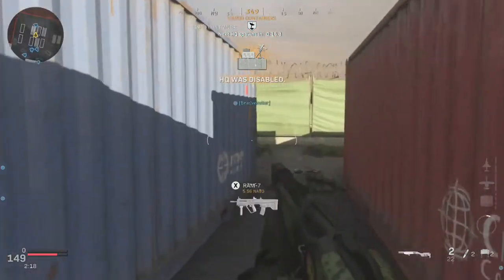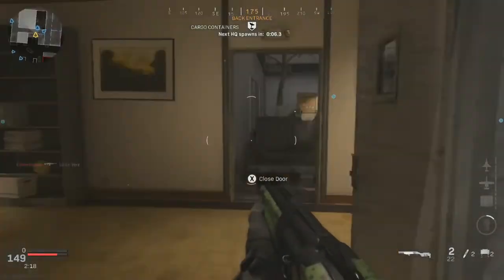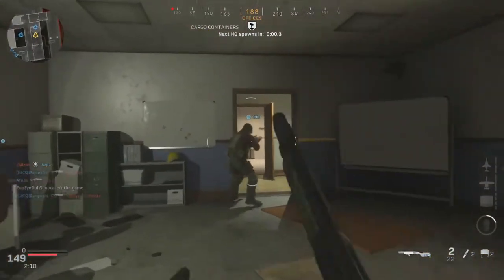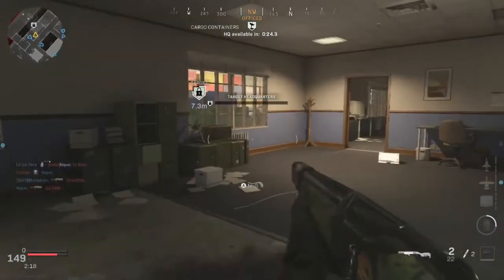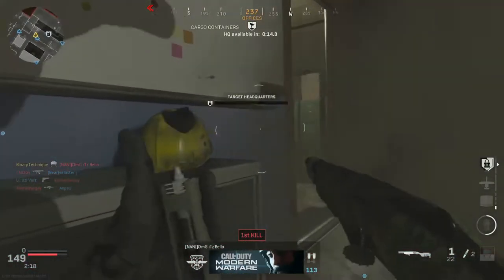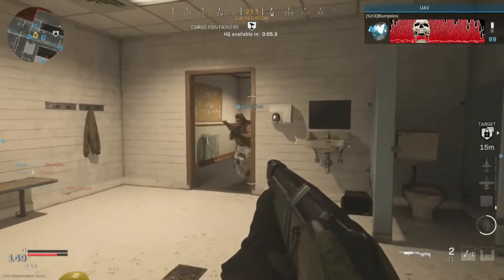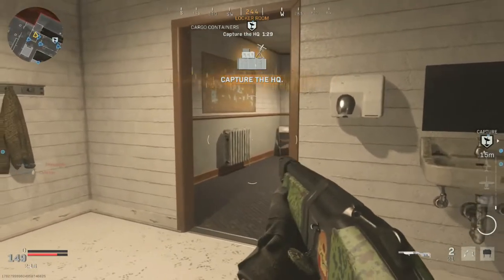H-2, capture. Almost done here, ready up. UHQ established. Enemy spotted at the warehouse. Friendly UAV overhead. H-2 is online, secure.